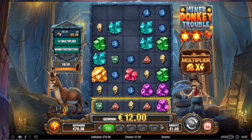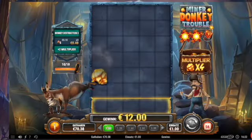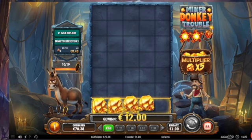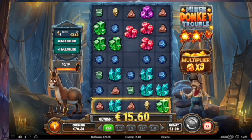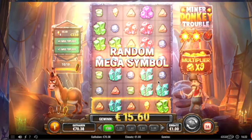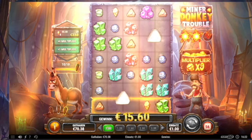Dynamite — and again all removed. The multiplier is already at 9. Another symbol — wow, I saw it just for one second. This is a big wild symbol.